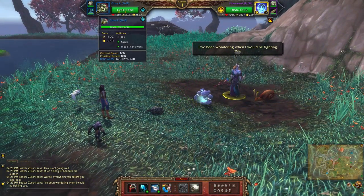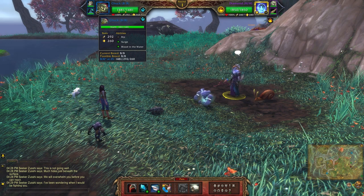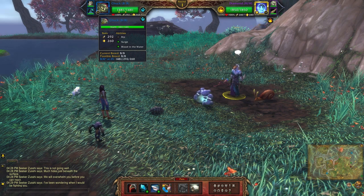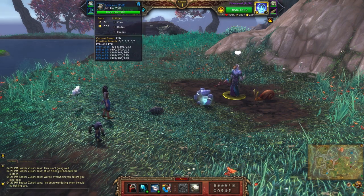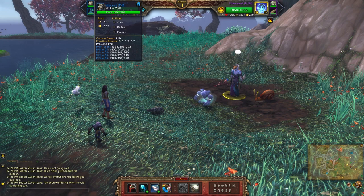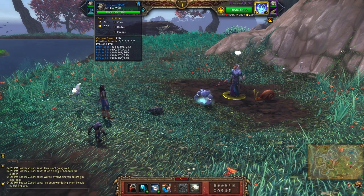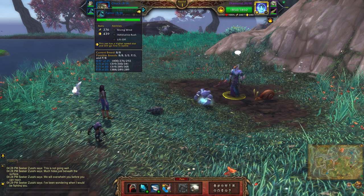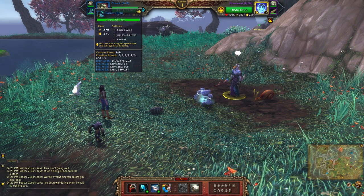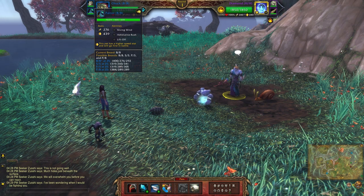For this next team I'll be using Chuck with Rip, Surge, and Blood in the Water. If you don't have this crocolisk you can use any of the others — they all have the same abilities. Next up is the Little Bad Wolf, a power-balance breed with Claw, Dodge, and Pounce. Finally I have the Parrot, a double-balance breed using Slicing Wind, Adrenaline Rush, and Liftoff.